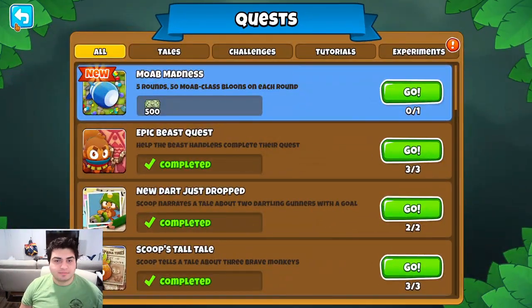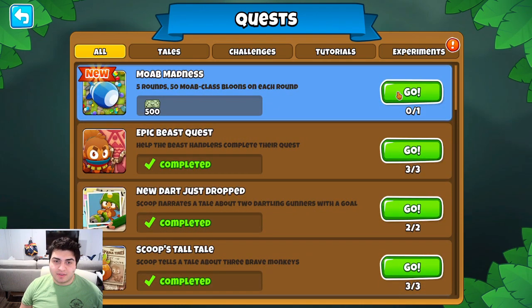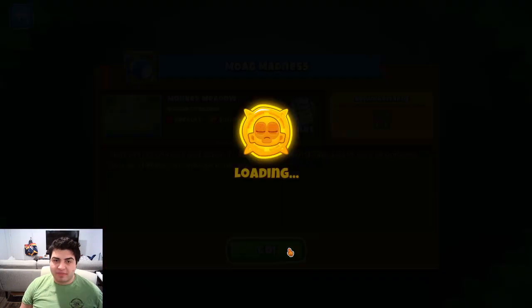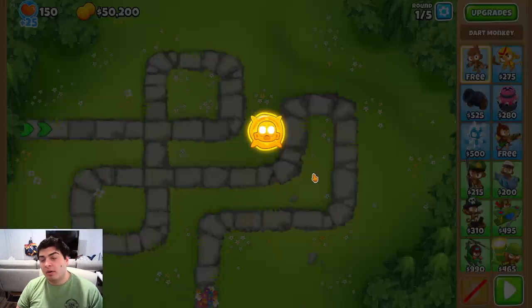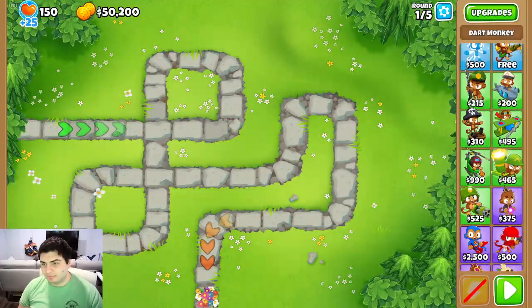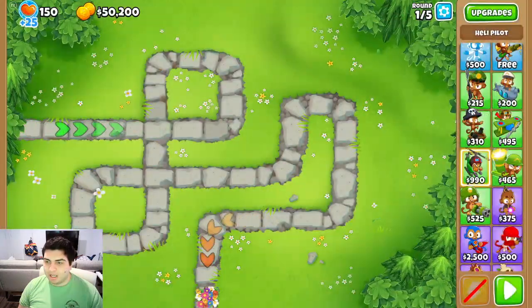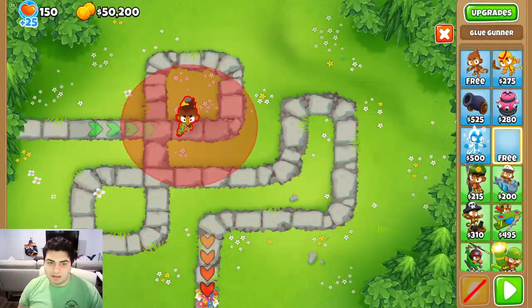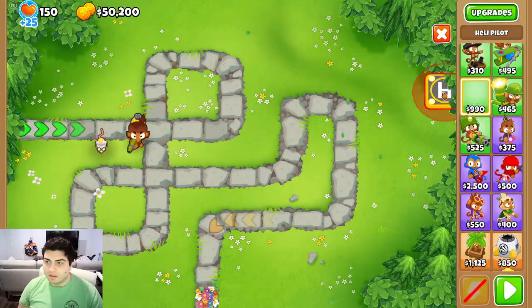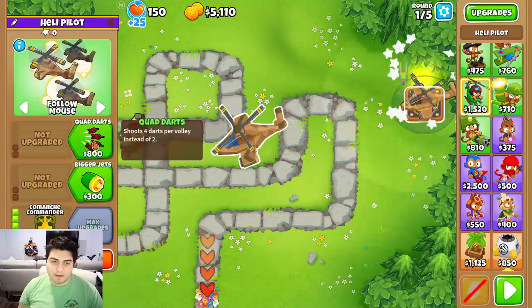So let's do this quest — MOAB Madness. Five rounds, 50 MOAB class balloons on each round, start with 50,000. We can't use Water Towers, which would be funny. I'm tempted to go Bottom Path. We'll go Glue — I get the free Glue. We can farm, though. I think I'm just gonna go Bottom Path.